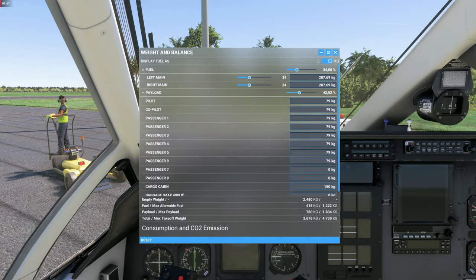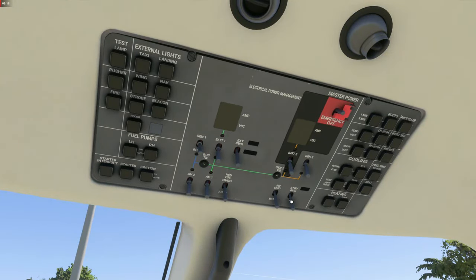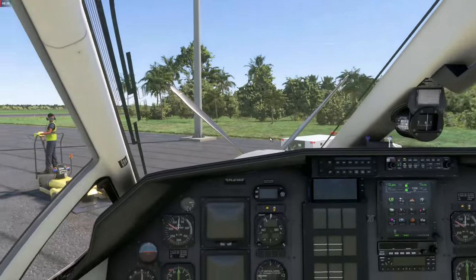Let me quickly show you the weight and balance for today: 450 kilos of fuel on board, 780 kilos of payload — a pilot, co-pilot, and six passengers — plus a bit of cargo in the cabin. At 3.6 tons we are not lightly loaded but also not completely full. Now let's go to the overhead: first I switch the inverter to the battery, the standby bus comes on. We can also turn on the inertia separator and the nav light. The master power emergency switch is in the on/normal position, and all other switches — avionics, batteries, generators — are off for now. We don't have external power available.